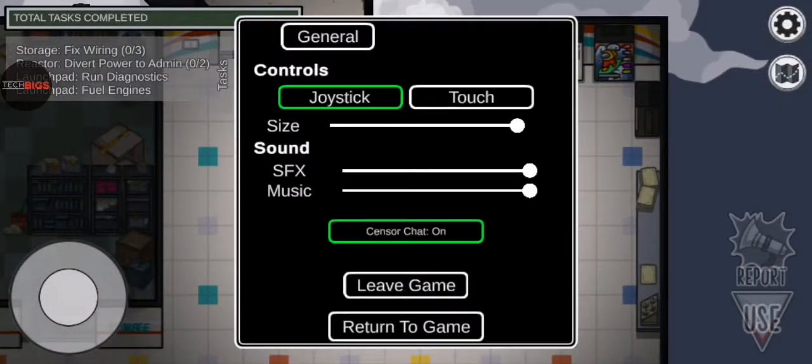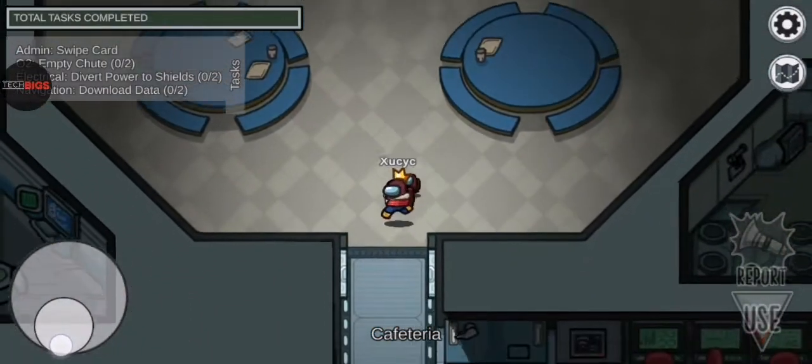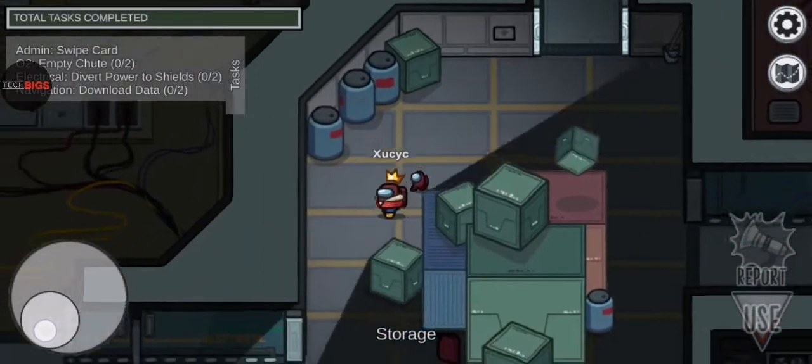I forgot — there was still another hiding spot on Skeld. It's in electrical. You can hide in the corner, next to the wires. That's a pretty cool place to hide.